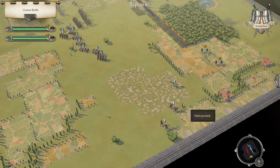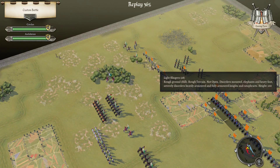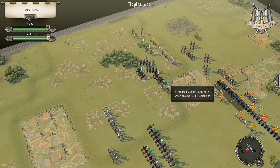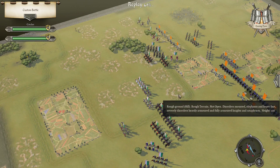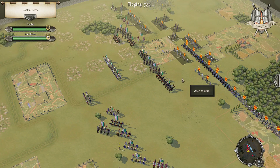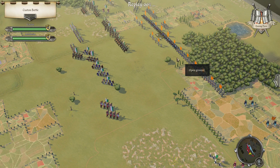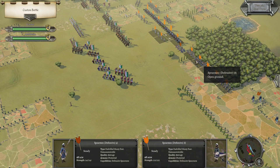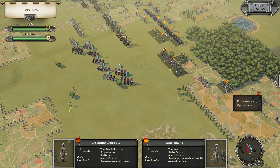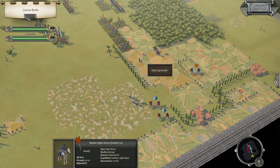Next turn. We're going to get some shots off of these and force them off the hill. Forward with the spearmen. Maybe plug that gap. Crossbowmen — sure, send your greetings.